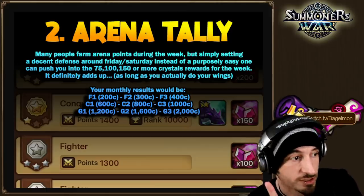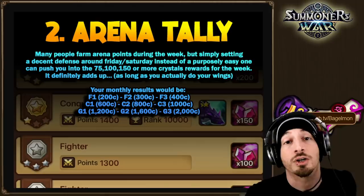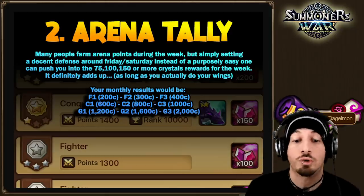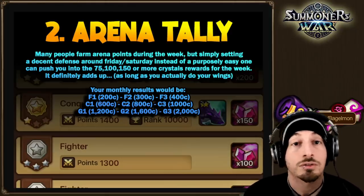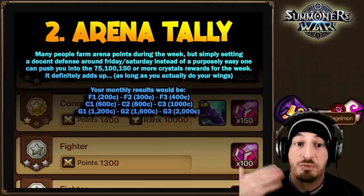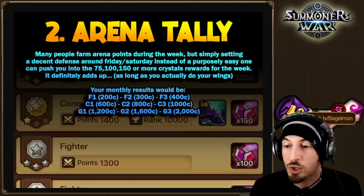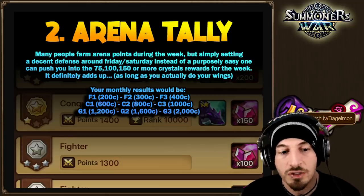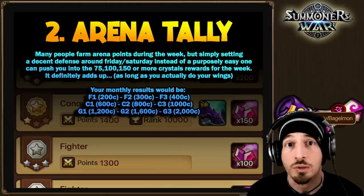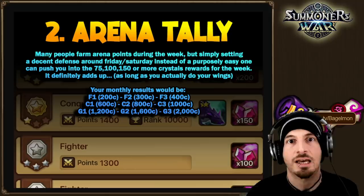If you're a Fighter 1 player you get 200 crystals a month. If you push yourself to Fighter 3 with a decent defense, that's an extra 200 crystals. Push to C1 and it's 600 crystals; C3 is 1,000 crystals. That's a big difference — a Fighter 1 player gets 200 crystals a month compared to a G1 player who's still getting a thousand extra crystals every single week from arena.